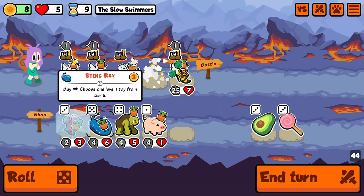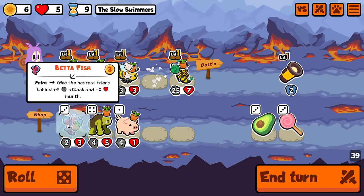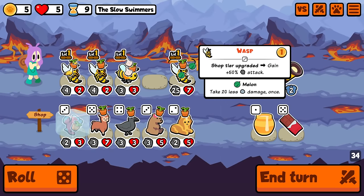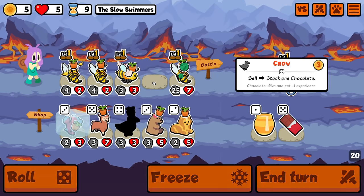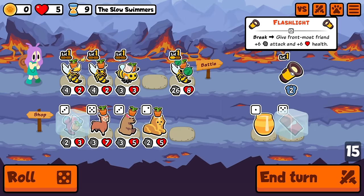I know we only have like one more turn for the wasps to do anything. All right. So flashlight, I'm going to hold on to you a bit longer. And you know what? I actually can level one of these. So if I level you, I can get you to 50 attack immediately. Yeah. I mean, we have one more turn for that. All right. Let's just buy this.